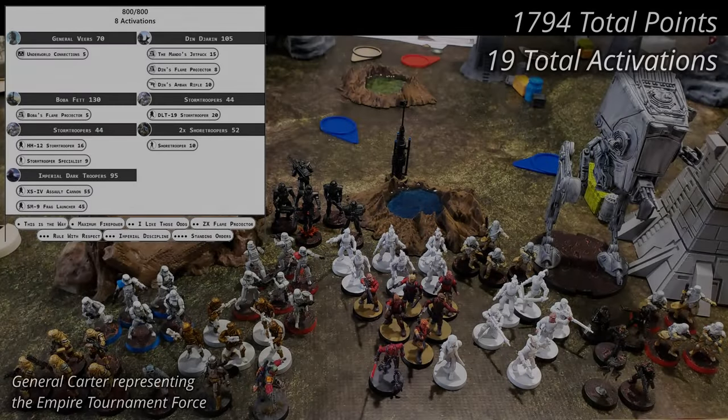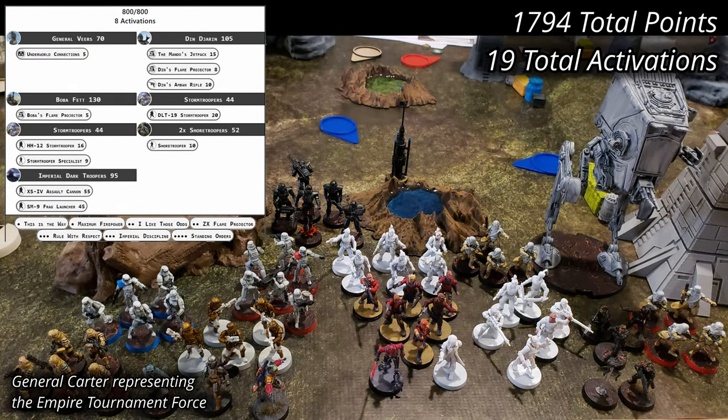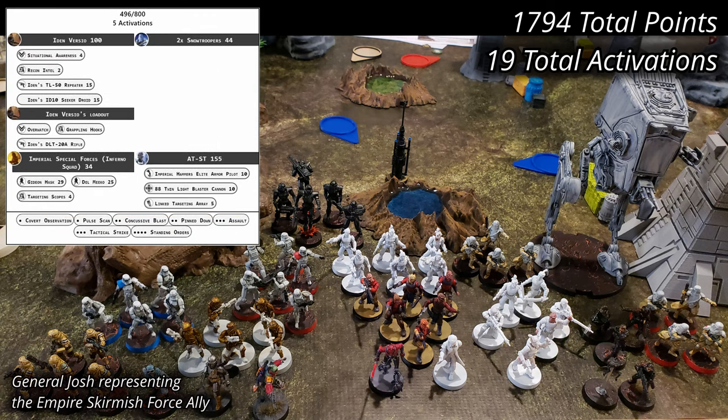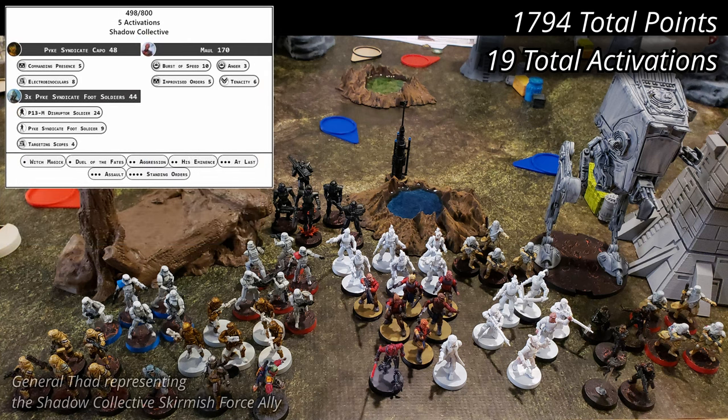The Empire Army is fielding their competition list with General Veers as Grand Commander. Din Djarin and Boba Fett come along for bounty hunting, and the bulk consists of two units of stormtroopers, two units of shoretroopers, and a single unit of Imperial Dark Troopers. As an ally, they have a skirmish force of Empire with Iden Versio, Inferno Squad, two units of snowtroopers, and an AT-ST walker. The second ally comes from the Mercenaries, with a shadow collective Pike force led by a Pike Syndicate capo, three units of Pike Syndicate foot soldiers, and Maul. The Dark side comes in at 1,794 points and 19 total activations.